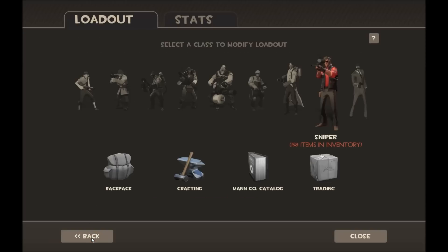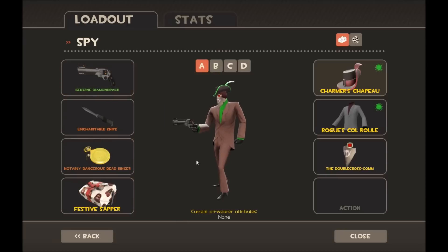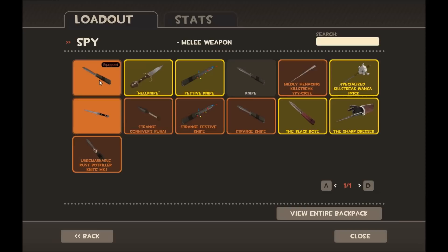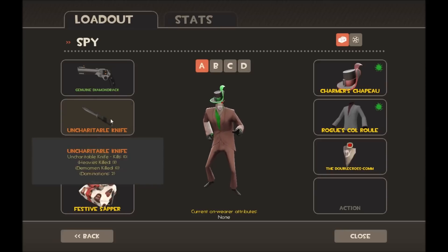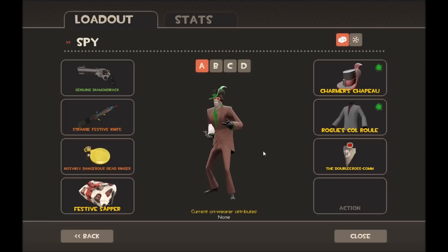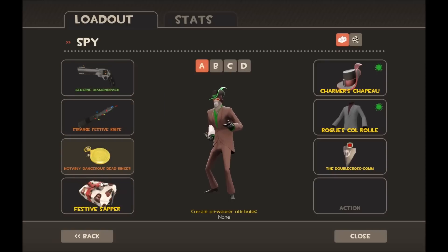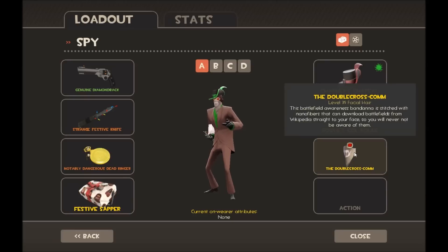Finally, the Spy. For loadout A I use the Genuine Diamondback, the stock Knife — I really like the stock knife because it's got no upsides and no downsides, and it's just really good. Now that I have one I could use the Strange Festive Knife which I just got today. Then the Dead Ringer so I can run away from people and they think I've died. Cosmetics are the Charmer's Chapeau, the Rogue's Col Roule, and the Double Cross-Com.